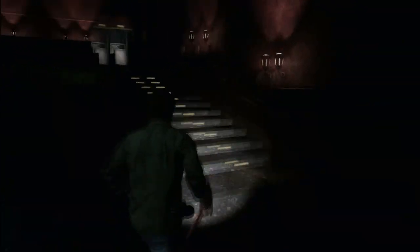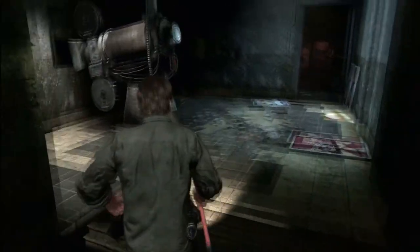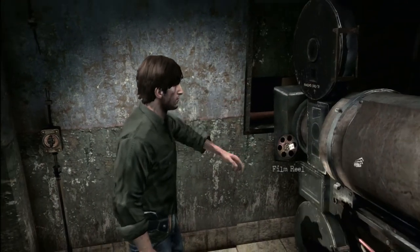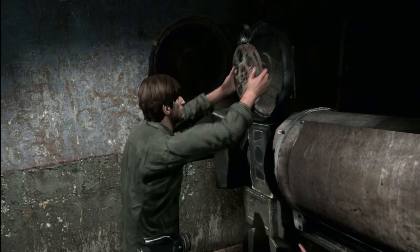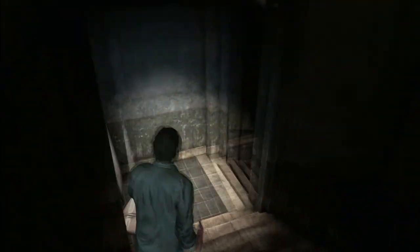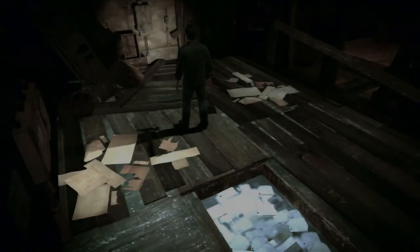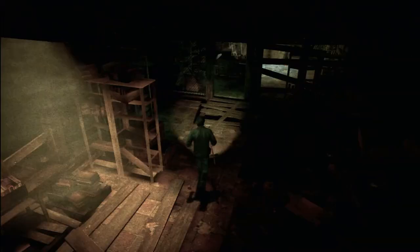I remember coming through this part and getting attacked. Super scary. I just don't want to get attacked by shit. So our password code so far is nine, twenty-four, and then whatever this last one gives us. Number three - 'The Secret of the Attic.' The secret's so well-kept, you won't even realize. You'll never realize how well-kept this secret is. And the funny thing is, if you fuck up this password and don't remember what the code is, guess what? You've gotta go through all this shit again. Or just look up a wiki walkthrough. Your call.